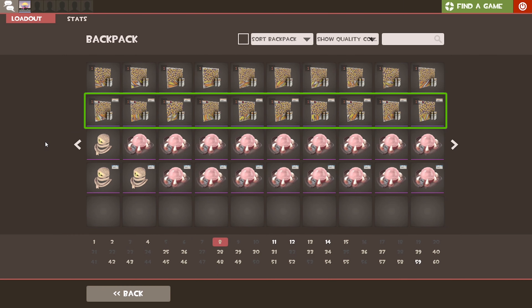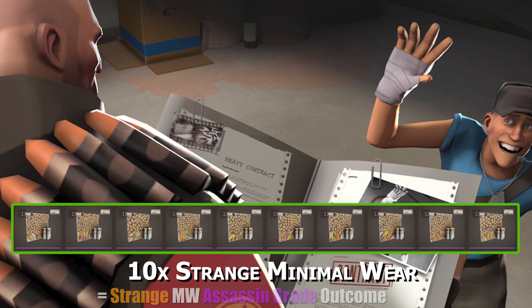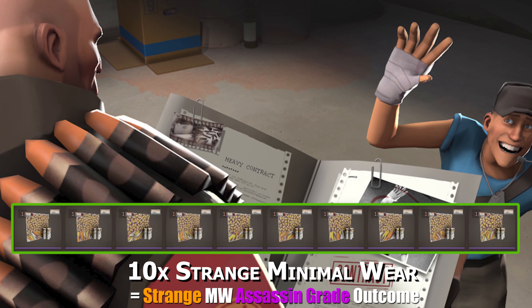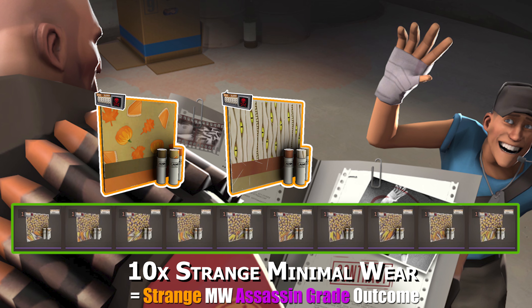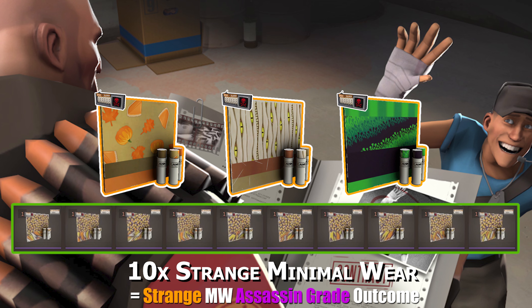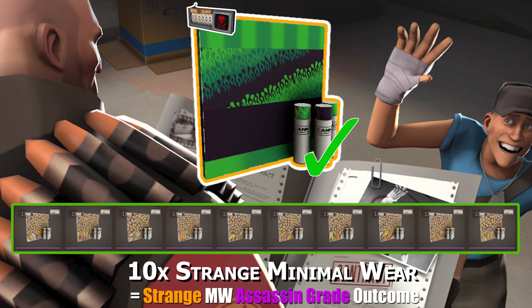The next trade-up will be the first strange trade-up from the second row, and will consist of 10 of the same minimal wear strange Commando grade war paints, which will result in either a strange minimal wear Pumpkin Pied war paint, a strange minimal wear Mummified Mimic war paint, or a strange minimal wear Hell Driver war paint. Just like the first war paint trade-up, any result from the first two will be a loss and complete bonks, leaving the strange minimal wear Hell Driver war paint being the ideal outcome — which will result in stonks if I manage to get it.